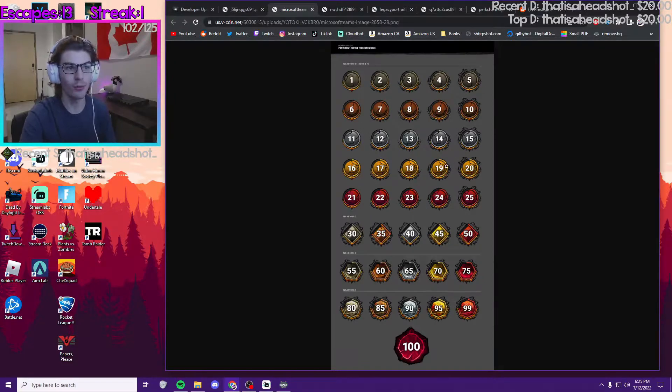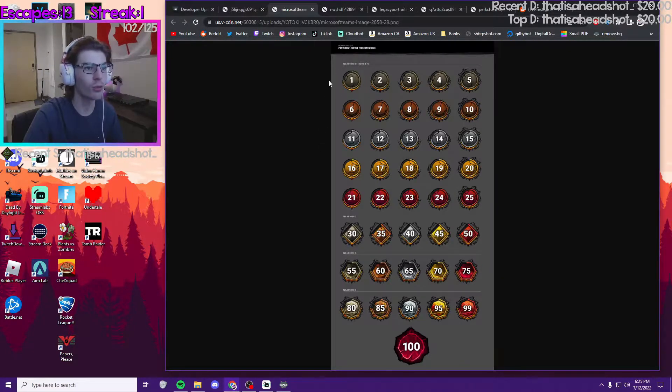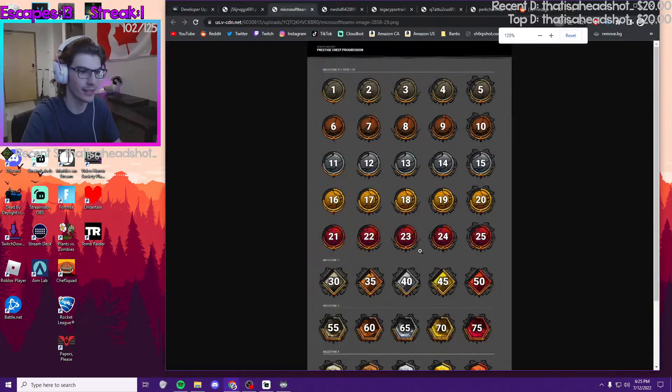This is actually the first time we've been able to see the different prestige icons — look at every level. We also know now that the max prestige you can go is level 100, and every five levels you go up a new rarity: you go from ash to bronze to silver to gold to eerie, just like the ranks. And once you go into milestones two, three, and four, that's when they start getting crazy.